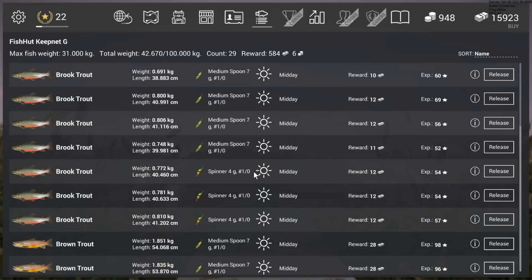I cannot say much more about this fish. Just get to the position - the left buoy - at 45 to 55 meters. Use the medium spoon 7 gram 1.0 or the spinner 4 gram 1.0 and you'll get brook trout all day. There isn't really a sweet hour - I started at 11 in the morning and fished until 3 in the afternoon and got fish. That was it for this video, thanks for watching, have fun and good luck in Fishing Planet, bye!